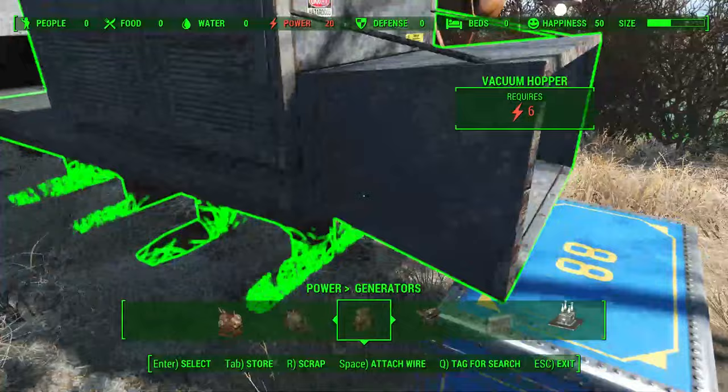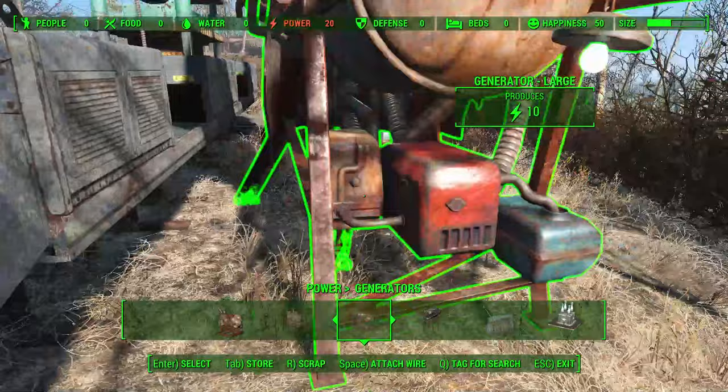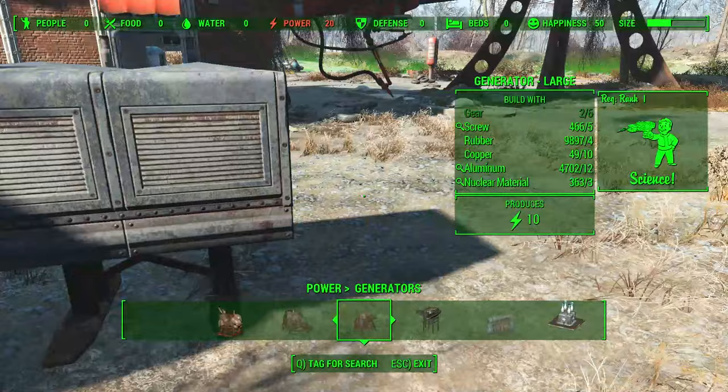Once you've placed them, make sure they're in the right position by moving them. Then attach one wire to the first generator and attach another wire on the other generator.